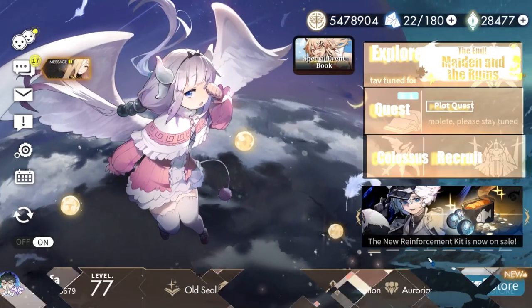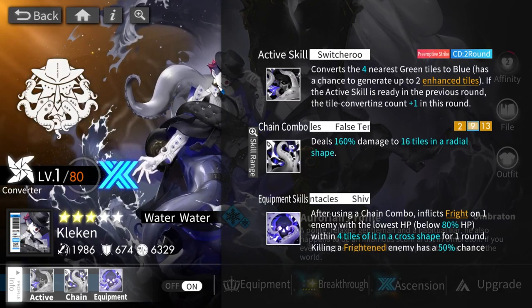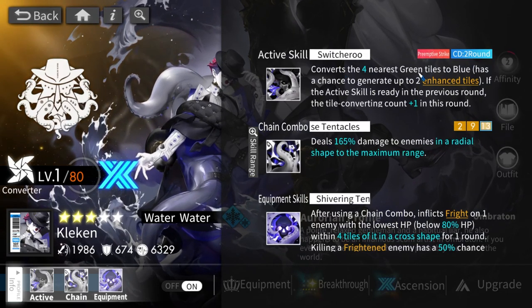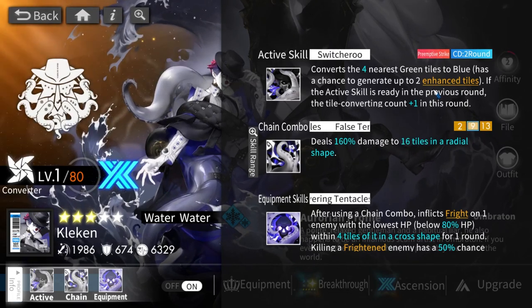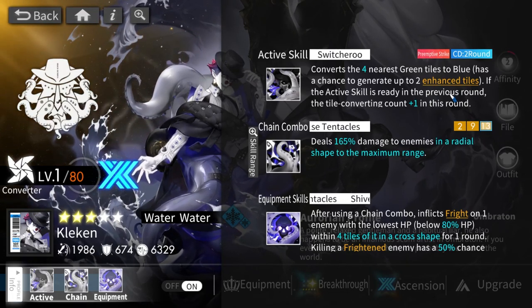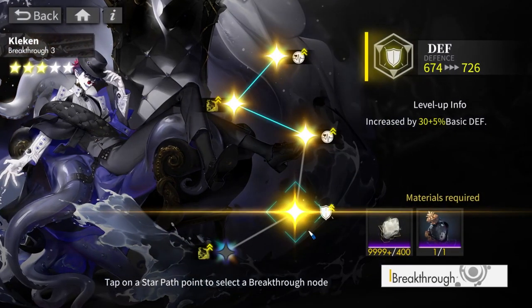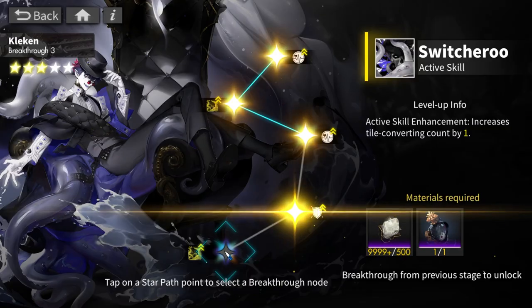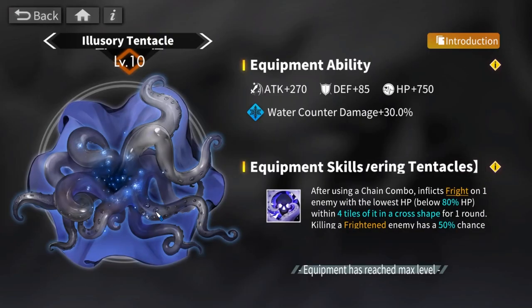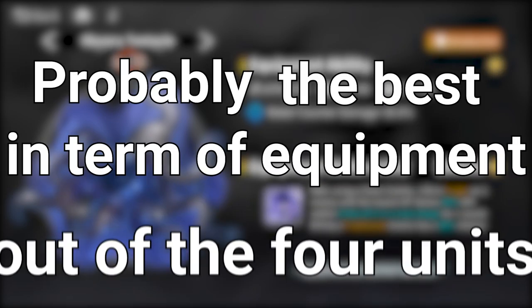The first unit is Clacken. He is a water converter who converts the nearest green tile to blue. With breakthroughs he can convert one more tile if the ability was ready the previous turn, and with maximum breakthrough he converts one more tile — which is essentially 25 percent better. Clacken probably has the best equipment out of the four units.